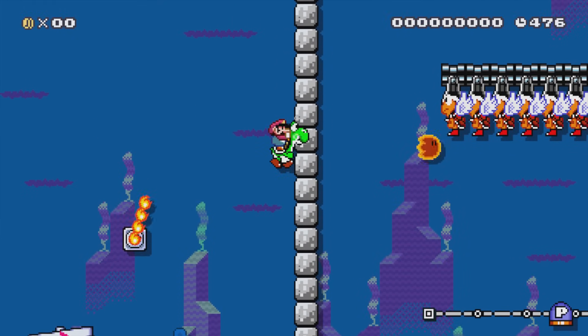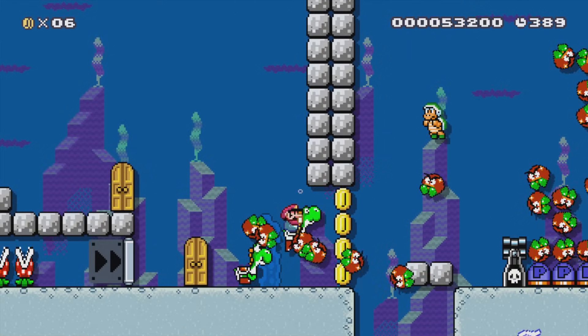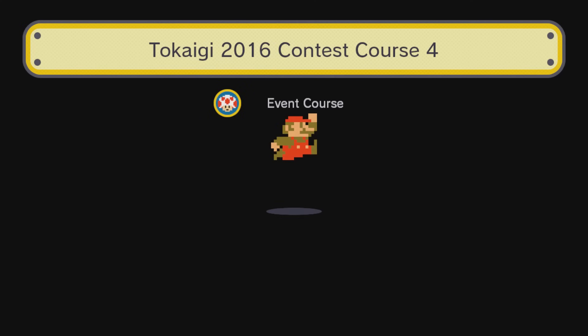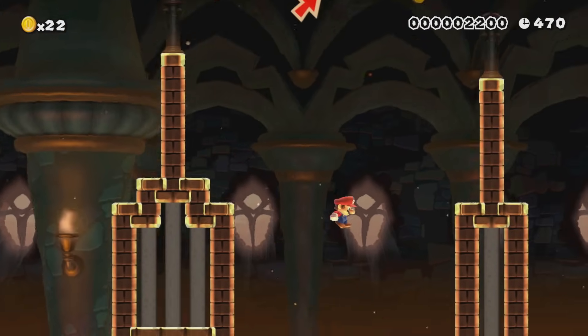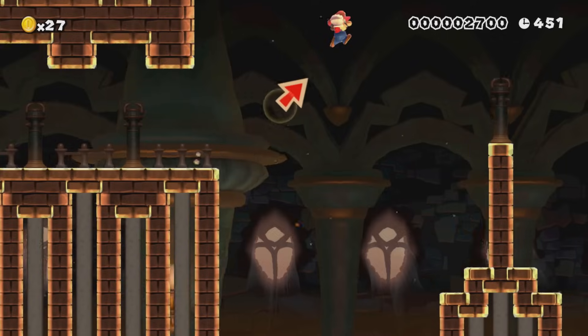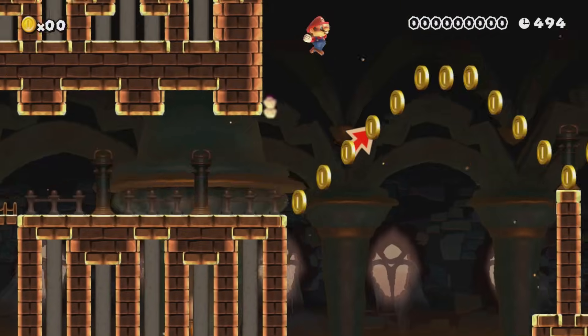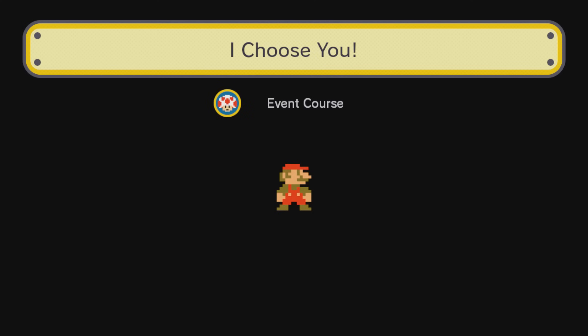Tokaigi 2016 Contest Course 3 is all happening underwater — pretty original, but it forces you to turn blocks into coins and coins into blocks. As you can imagine, this one is not possible for this quest. Tokaigi 2016 Contest Course 4 starts with a triple jump over a wall, but to do so you have to collect a bazillion coins and there's no way around.